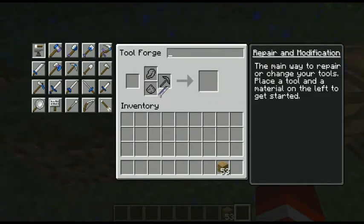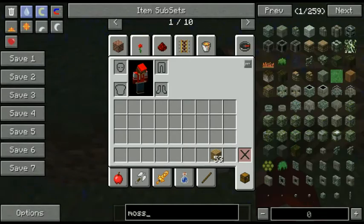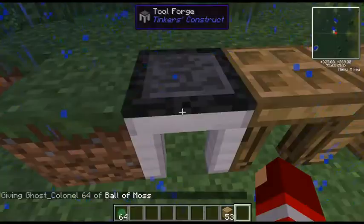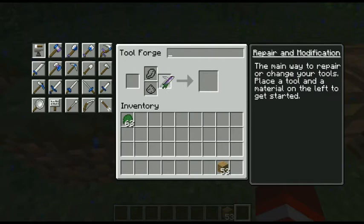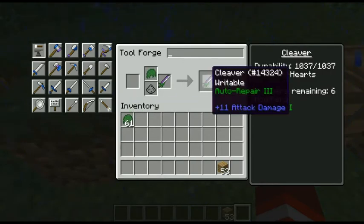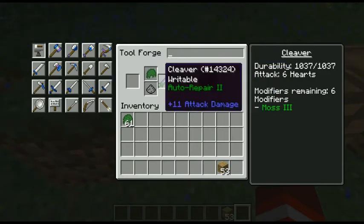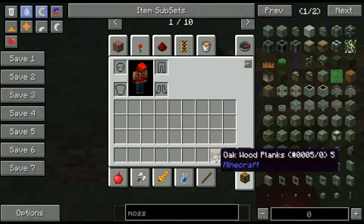Now the moss — ball of moss — is for auto repair, which is going to be amazing. You'll definitely love it because it's really helpful. Each one you put on uses one modifier and gives you auto repair 1. Put one more in and you get auto repair 2. I don't think it can go higher. Auto repair 2 is actually pretty good — you won't need anything more than that.